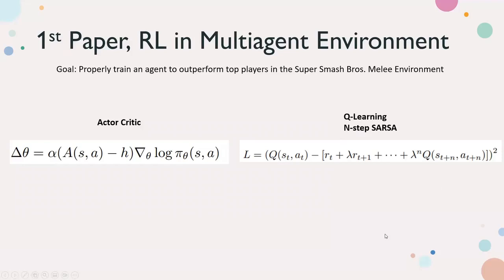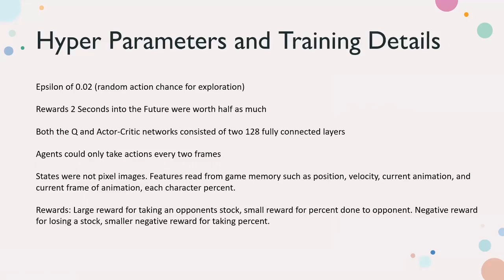The other method is called n-step star Q-learning — not the Bellman equation exactly, but similar in that you have a predicted state-action value and subtract the rewards plus the known value. The difference is you're not looking just one step ahead but n steps ahead; in this paper they used 10 steps ahead, with rewards decayed the further ahead they are. Some training details: epsilon for random exploration is 0.02, rewards two seconds in the future are worth half as much, both models use 228 fully connected layers, and agents take actions every two frames to save computation time.